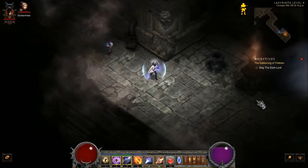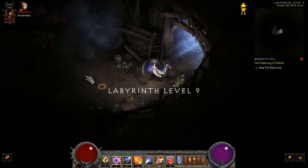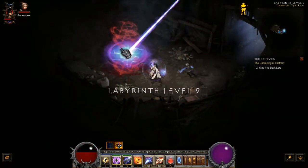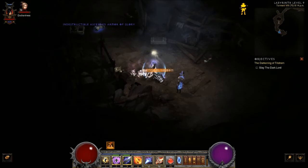Once you have found the ninth level of the labyrinth you will need to go right to the end. You should come across some mushrooms — click on it and pick it up. It should be called Rotten Mushroom.